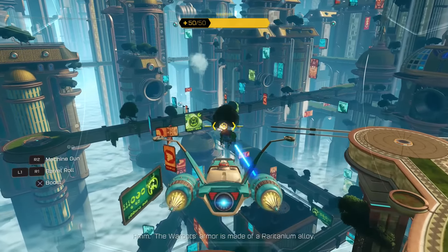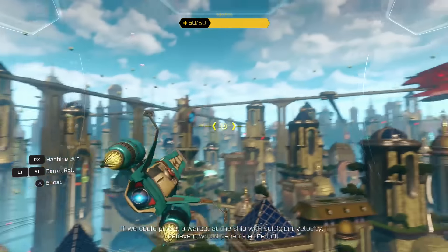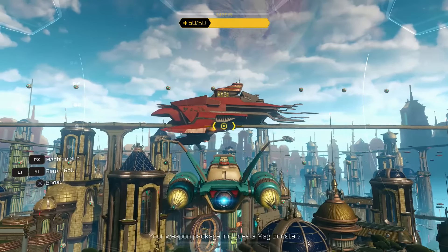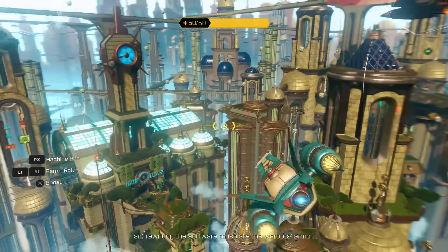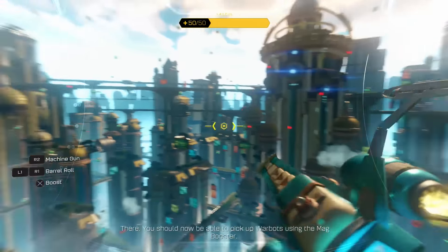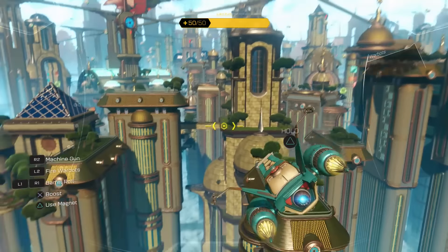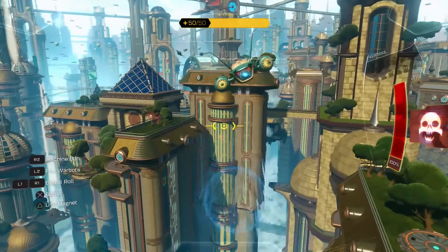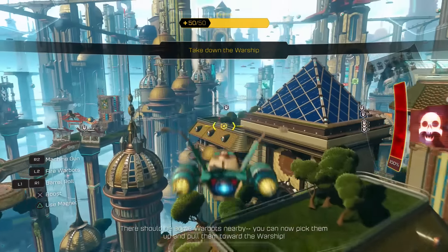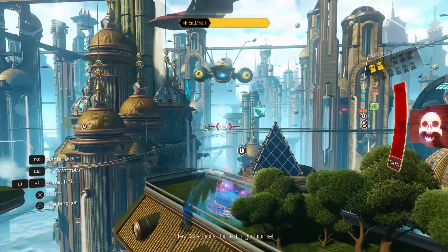The warbot's armor is made of a raritanium alloy. If we could propel a warbot at the ship with sufficient velocity, I believe it would penetrate the hull. And how do we do that? Your weapon package includes a mag booster. I am rewriting the software to isolate the warbot's armor. You should now be able to pick up warbots using the mag booster. Okay, let's try this out. I hold this - there should be some warbots nearby. You can now pick them up and pull them toward the warship. Alright, let's find some warbots. And then L2 will fire them at the warship - that's pretty cool.